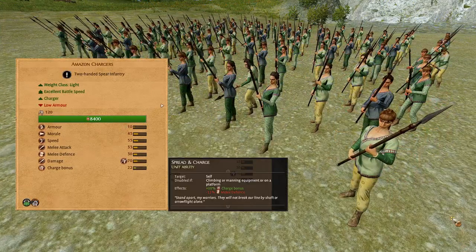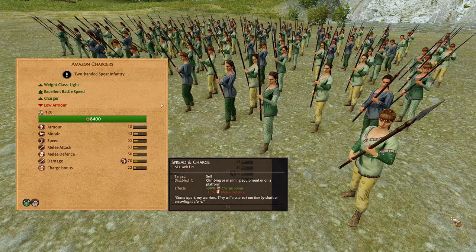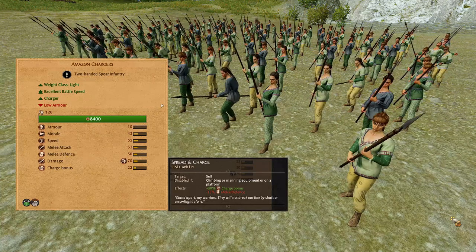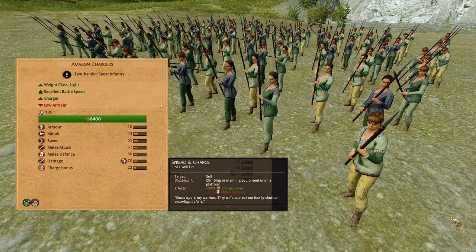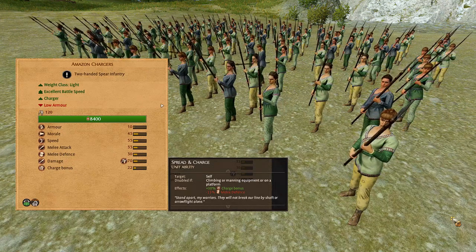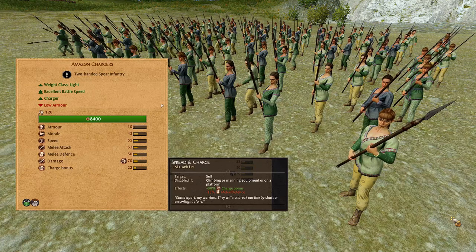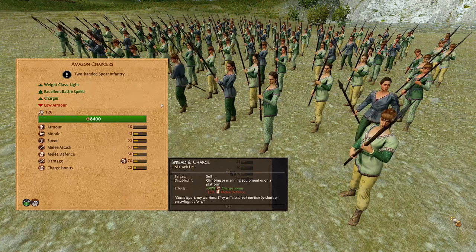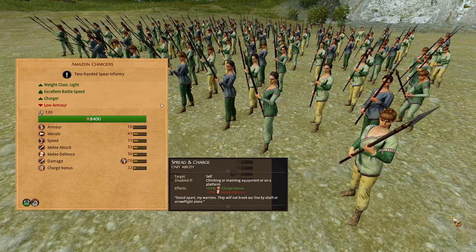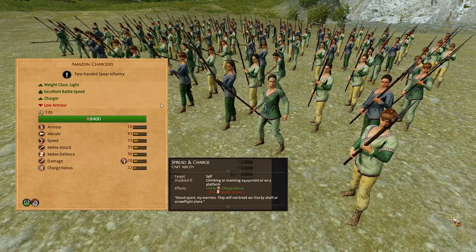Amazon Chargers. These are a lightweight two-handed spear infantry. They have low armor, fairly low morale, high speed, 33 melee attack, and 30 melee defense. 70 damage with bonus versus large, 22 charge bonus. They have a toggle ability called Spread and Charge, which gives 30% extra charge bonus when activated, but a negative 15% melee defense. You want to use this unit for flanking the enemy front line. Activate their Spread and Charge ability before they clash with the flanks, then deactivate their ability to restore their melee defense back to normal.